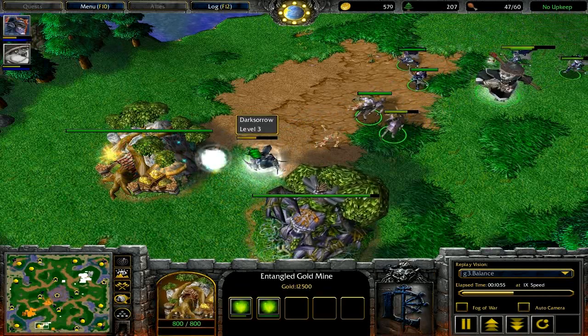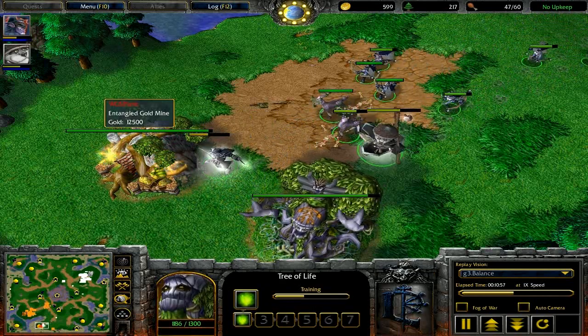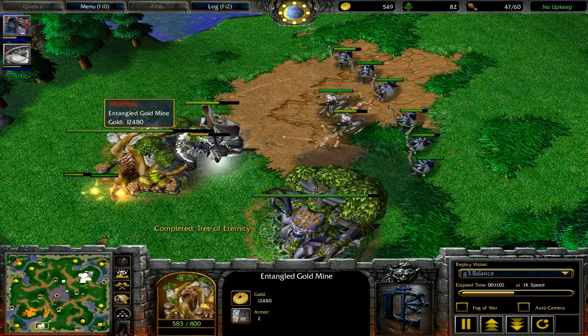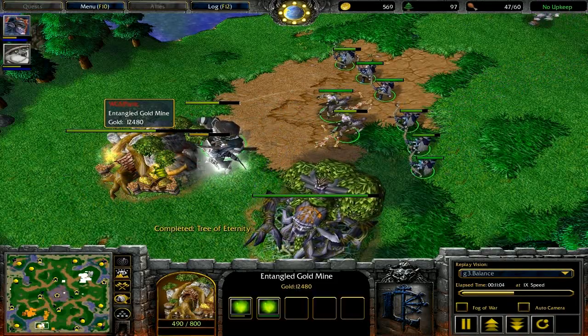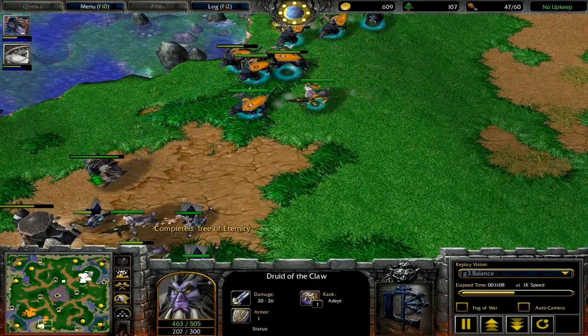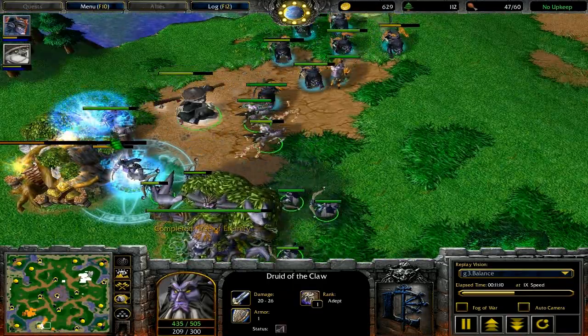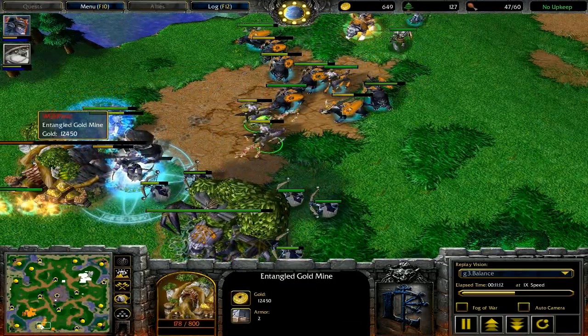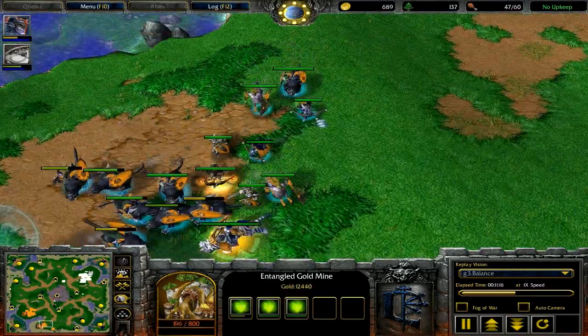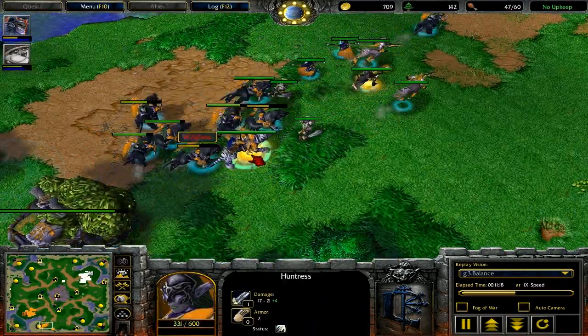In this game it might have been better for me to run straight to the expansion instead of creeping that camp, because I would have caught it constructing and been able to kill this constructing mine. I should have had a wisp on his expansion — better scouting would have helped. As soon as I see him coming, I start my town portal. I have an obviously weak army and I don't want to lose my whole army there, so I just put a little bit of pressure on him and TP out. Then I saw that he was making dryads.